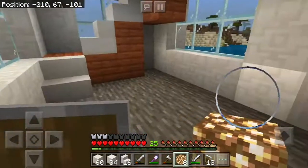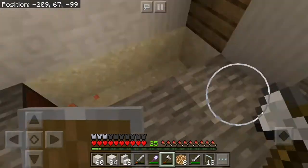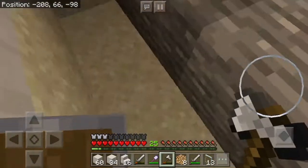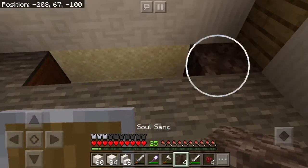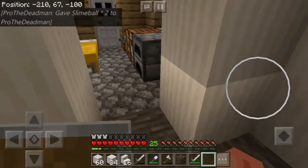I think this looks good, I just don't know what we're gonna put in here. I think the first thing we should do in this room is really make a nether wart farm, because it can just help us. Let's place the mags — we just got this — let's place our brewing stand in here.